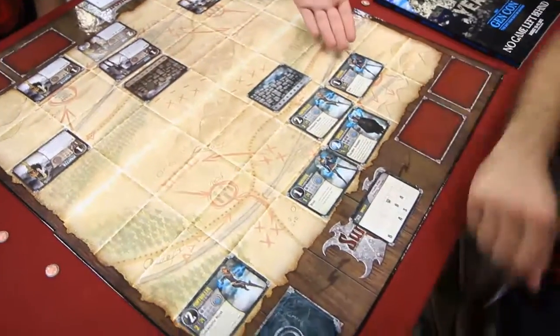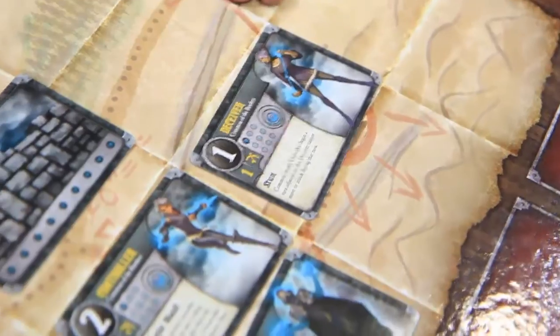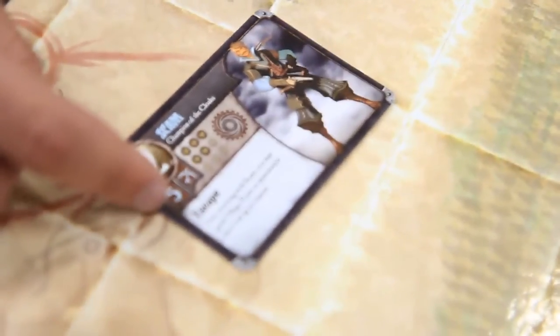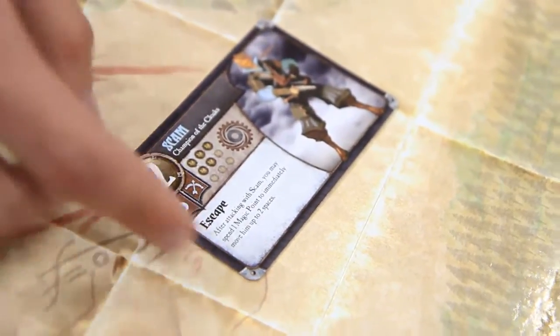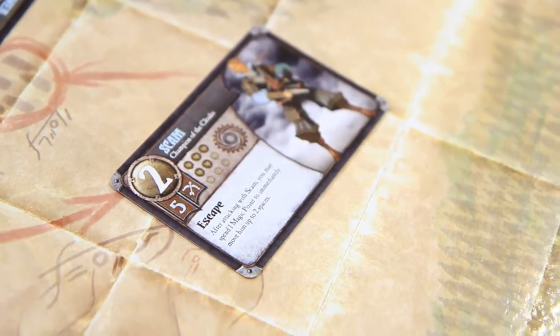Common units are your basic generic grunts — deceivers, controllers, etc. Each deck also has three unique champions. They're more powerful, they have more cost. Here's one of the Cloaks' champions, Conan. He has a significantly higher cost to summon, more health, and more attack to make up for it. Their abilities will often be more powerful as well. Each class of unit has an interesting ability.